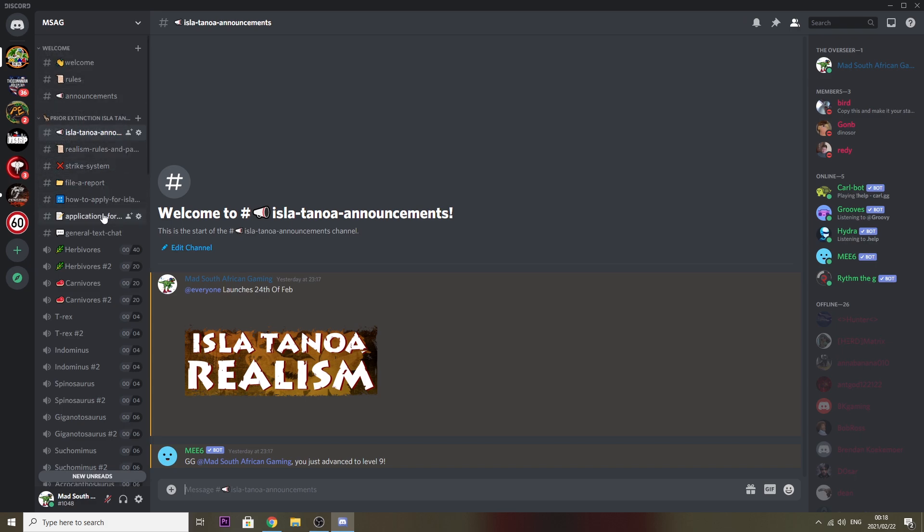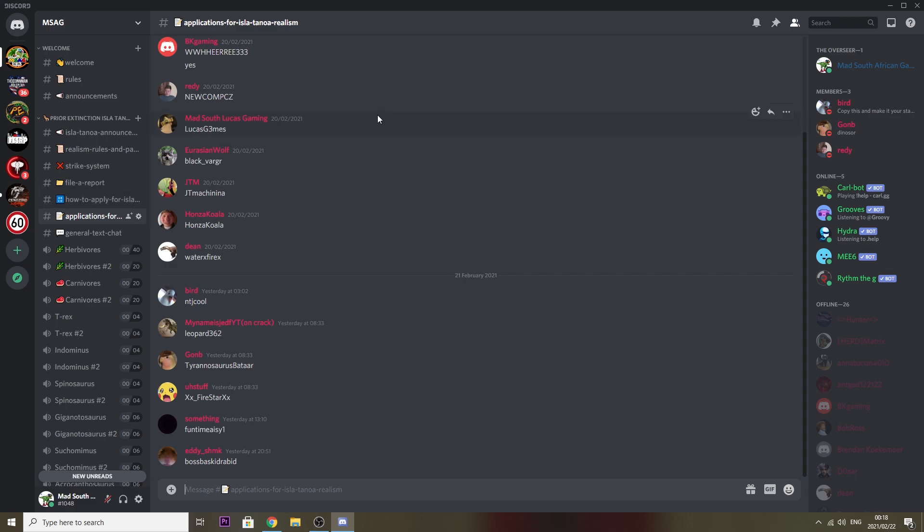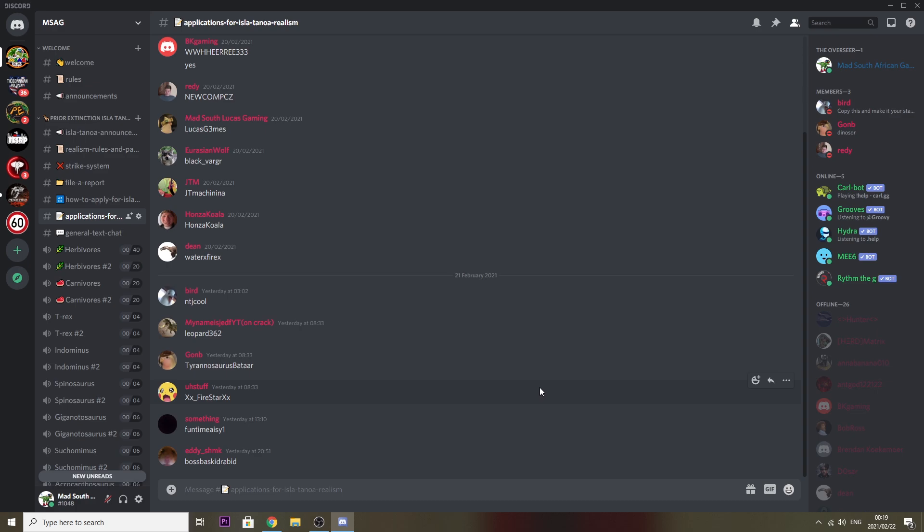The next thing is the applications. If you want to apply, join the Discord and come to the applications channel for Eastlater Tanoa Realism. All you need to do is get your Roblox username and paste it in — all those names are going to be added to the server so when it goes live you can join. It's a semi-private server, but anybody can join it — you don't even have to be subscribed to the channel. Join the Discord, put your name in, and when there's a free slot, you get in. It's an extremely simple application process.